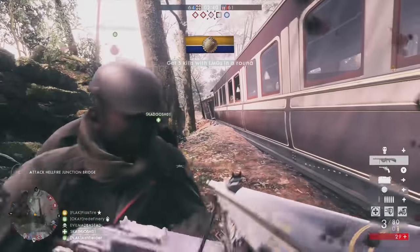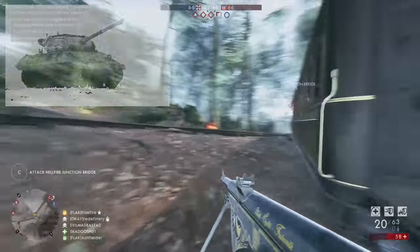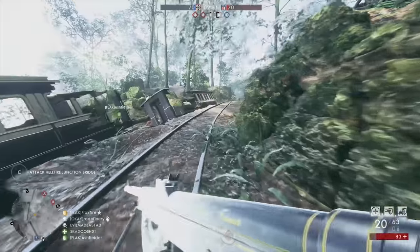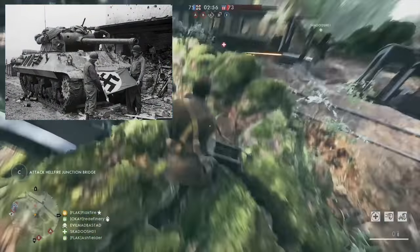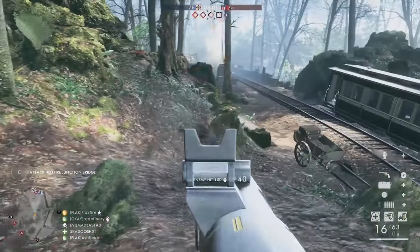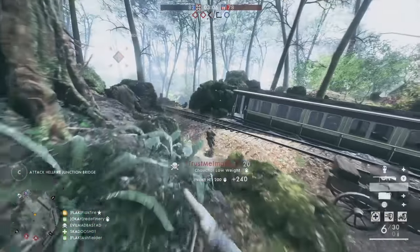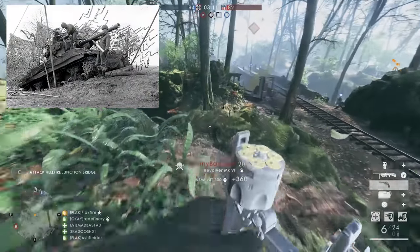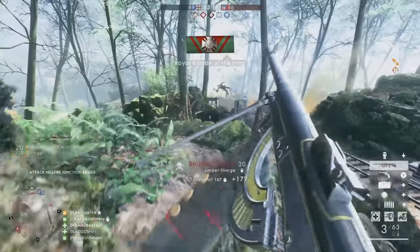DICE could also add a specialized anti-tank vehicle, like the American M36. Tank destroyers packed a punch and were more maneuverable than their intended prey, but they lacked armor to face them toe-to-toe. The M36 was built on the Sherman chassis, but it sported a new turret and a huge 90mm gun. It lacked a hull-mounted machine gun, but did feature a .50 caliber machine gun on top of the turret. If developers limited the effectiveness of the M36 against infantry, it could fill a unique niche, giving teams being dominated by tanks a chance to even the odds.